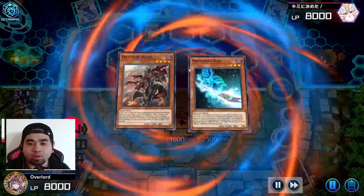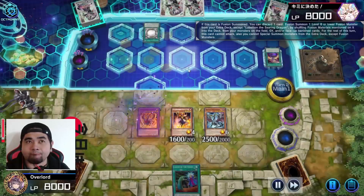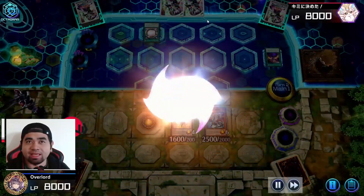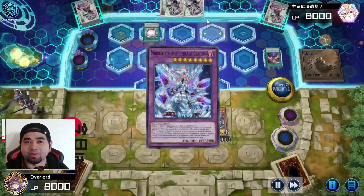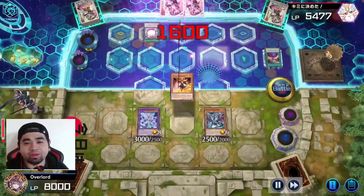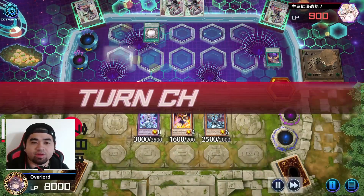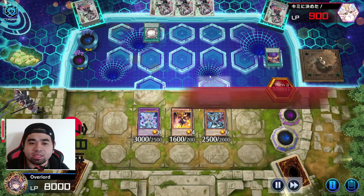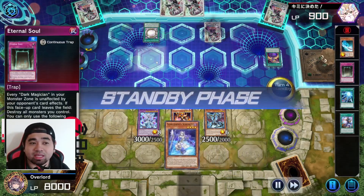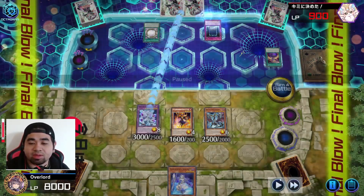They don't want to use Eternal Soul's effect here. We go for Drowned Banishing our Grapha, then Normal Summon Albaz — Albaz on the field going into Lobelian. This isn't the most optimized play but it works. I didn't know he had a second copy of Eternal Soul, but it's fine. Masquerade hits the field dealing a ton of damage — 7,100 — leaving him at just 900 life points.